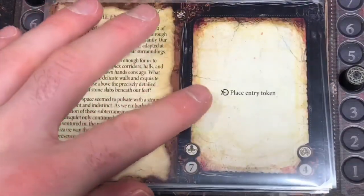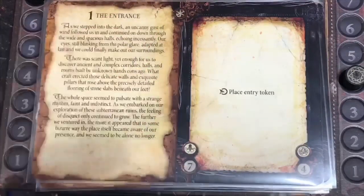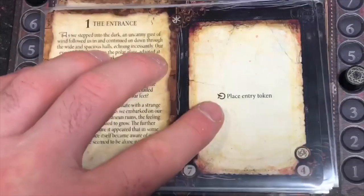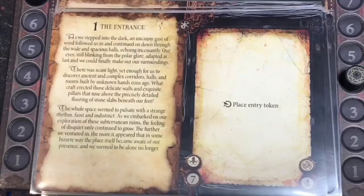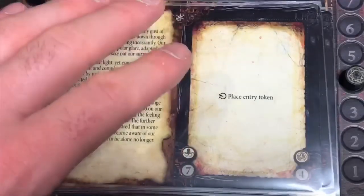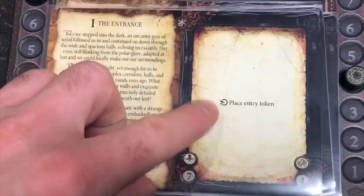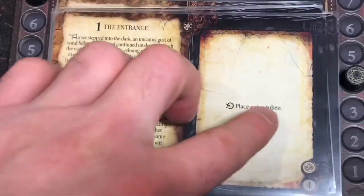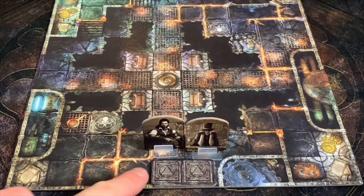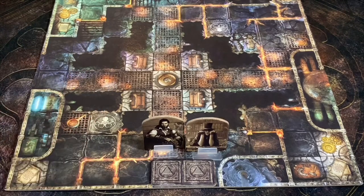The first thing is this symbol right here. In the last video during our intro and setup, I talked about it as being like a 'when revealed' effect or something like that. This symbol right here means 'enters play ability.' We have to make sure we get all these right because a lot of this has to do with the way certain things interact in the game. So this is on entries - enters play ability. In our entry play ability, we're going to put an entry token down. We've already done that - it's right here. So we've set it up exactly correctly, but I just want to make sure you understand what that symbol is because we're going to be seeing that a lot in the game.